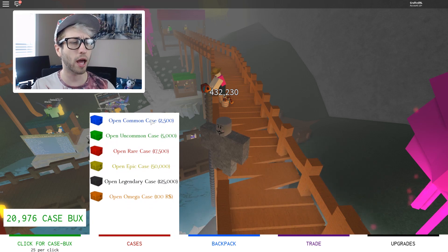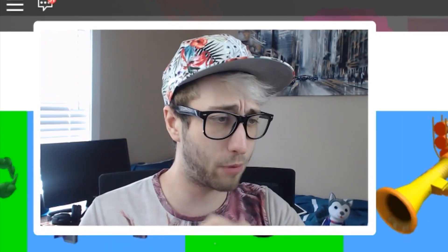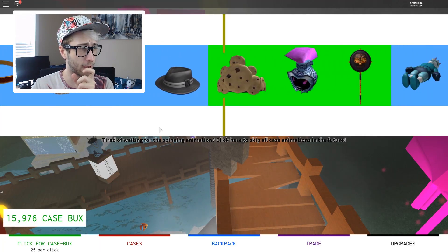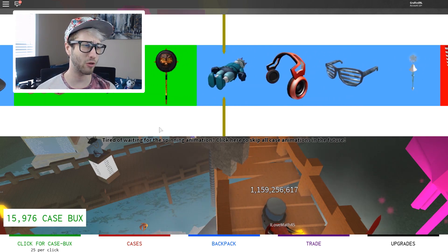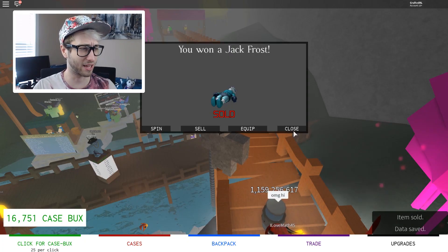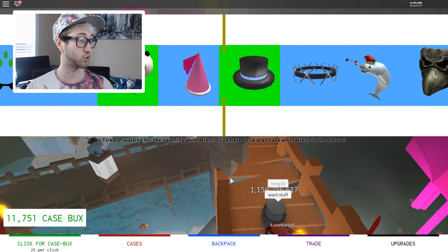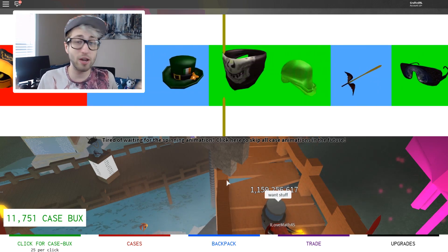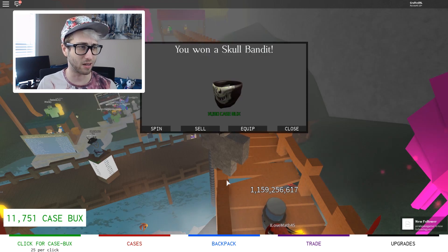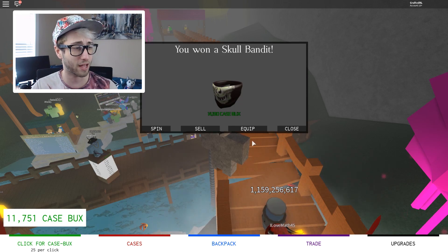We're going to open — maybe an uncommon. Give us the rarest thing possible. It was the red one. Please land on green. No! It went on blue! It's a weird creepy elf again — Jack Frost. I'll sell that. We lost 4,300 on that one. Come on, land on a red. Green's fine, green is good enough for me. It's just some creepy bandana. Skull bandit. 14,000! That was almost triple the money we paid for the case. Actually, I'll keep that.